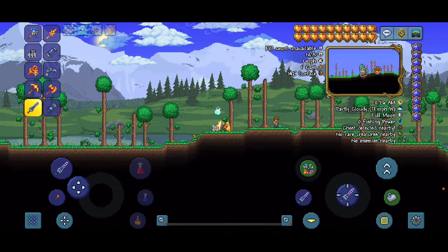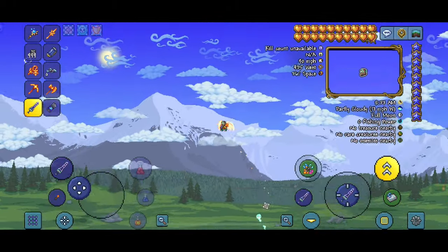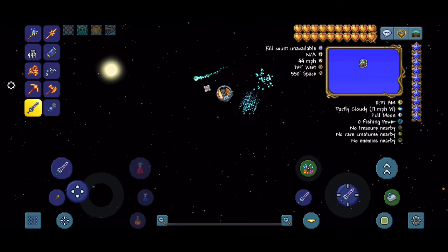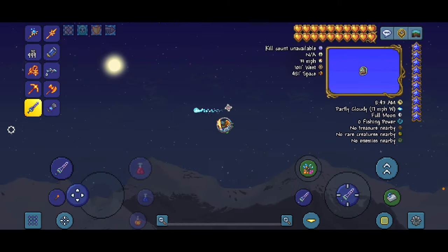When you spawn in, you will be right here. What you're going to want to do is make your way over here and look for sky islands. I found a lot of gold chests in the dungeon of this seed — that has nothing to do with the sky mill, I just kind of wanted to point that out.